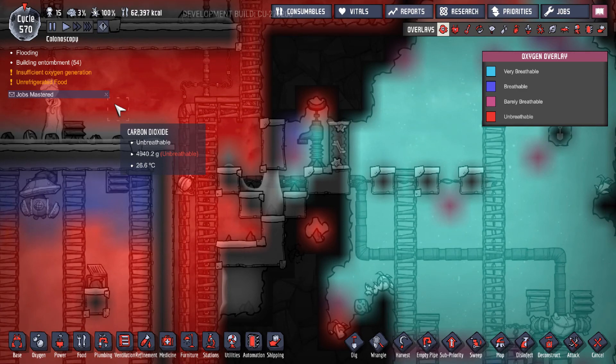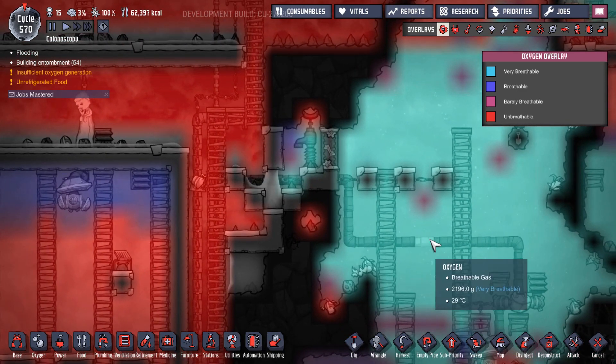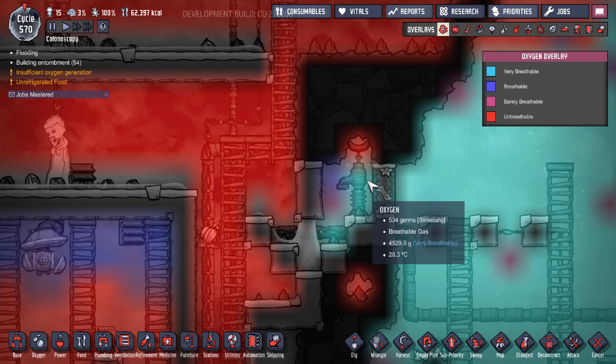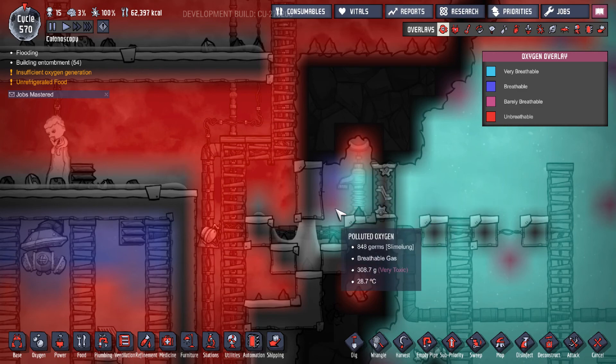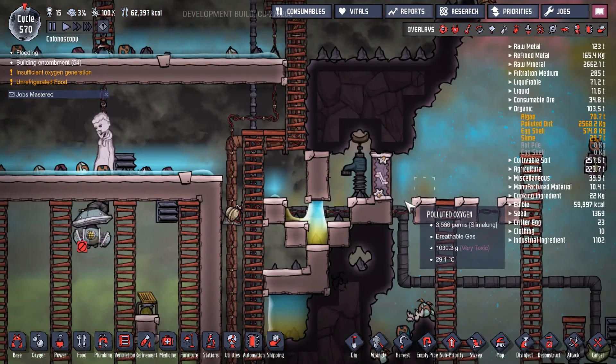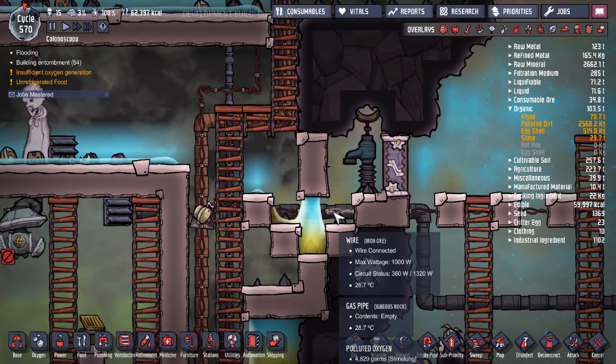It's not a barrier for your dupes though — especially if they have their suits, as happens in my case, they will just enter here without any issues. You can see some oxygen and polluted oxygen here, and over here there's carbon dioxide, but it doesn't actually pass through. No carbon dioxide here, no polluted oxygen there — so it effectively acts as a gas trap.